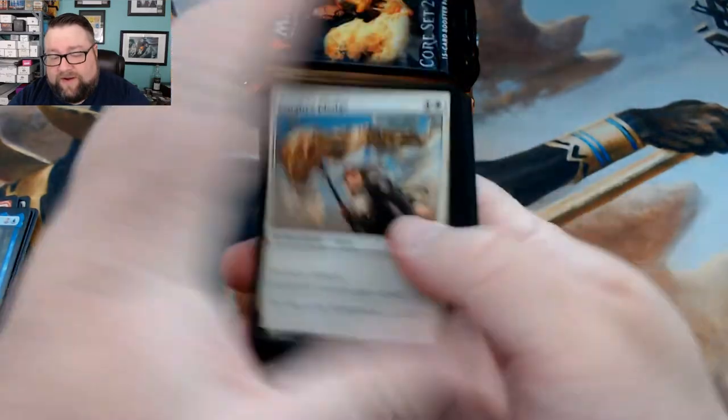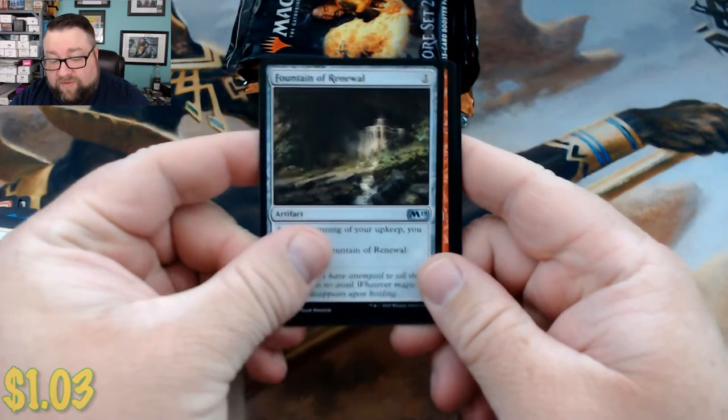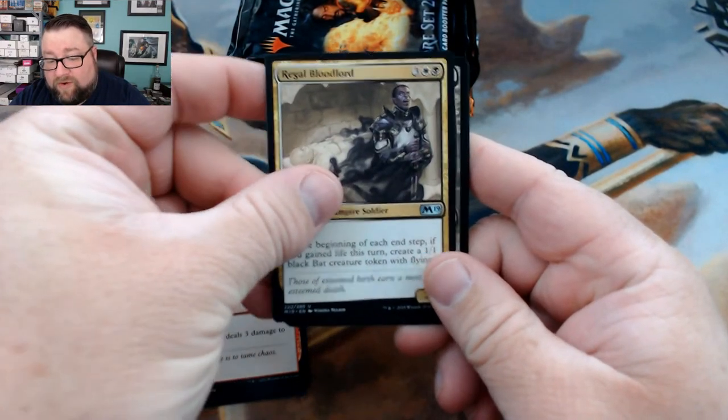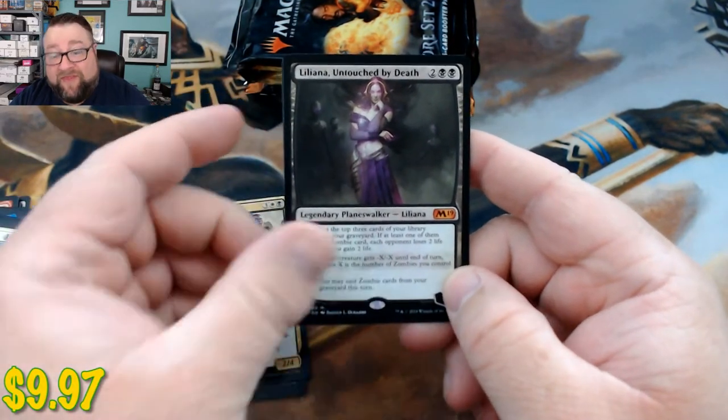Next pack: we got a Fountain of Renewal — another one that sees a bit of play — Lightning Strike, Regal Bloodlord, and then we got Liliana Untouched by Death. That's not too shabby.